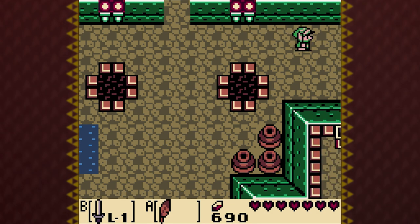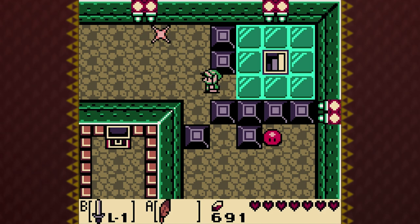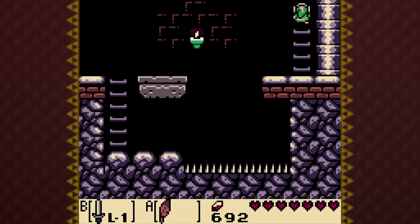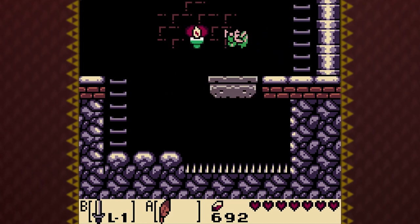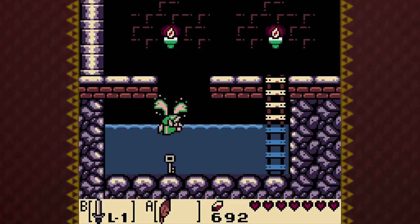Going to do some backtracking now and visit some areas we've been to already. But now that we have the flippers, we can swim and do all sorts of nice stuff — access new areas, pick up new items and chests. Including that key that dropped from the floor above. It's finally here. There you go.